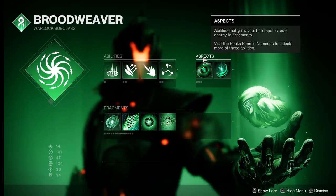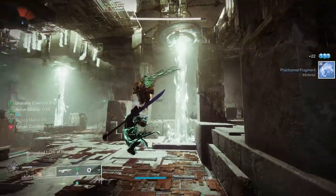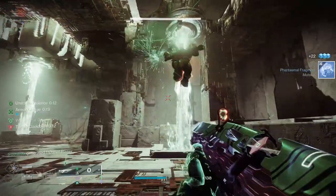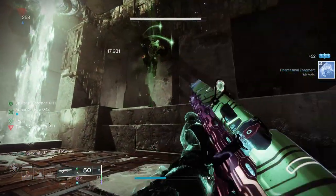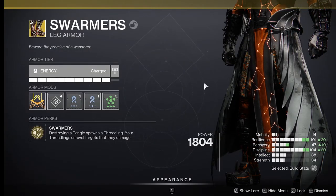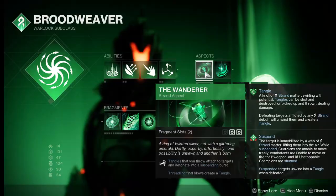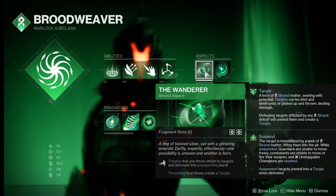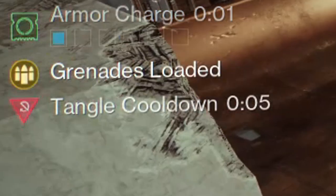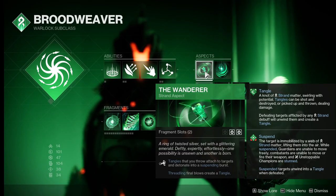So let's start with the subclass. First, we'll start with our Aspects. With the brand new Aspect, the Wanderer, our Tangles attach to targets and detonate a suspending blast. The radius on this blast is nothing to laugh at, but what's really key here is their solo target potential by suspending champions like Unstoppables. Thanks to our exotic Swarmers, they also spawn Threadlings, doing a bit more damage to enemies nearby. The second part of this Aspect reads that Threadling Final Blows create Tangles, which gives us an infinite loop of Tangle creation. Unfortunately, Tangles do have a cooldown, so you'll need to time it right if you want to spam them back to back.